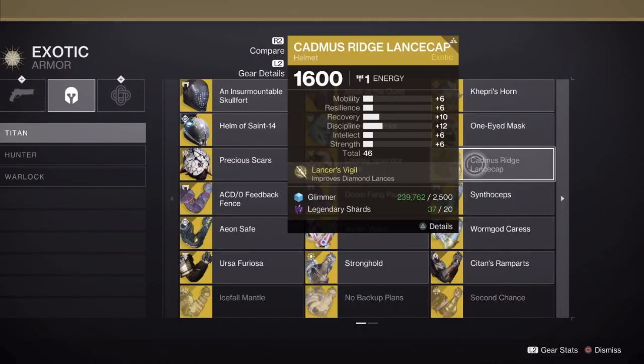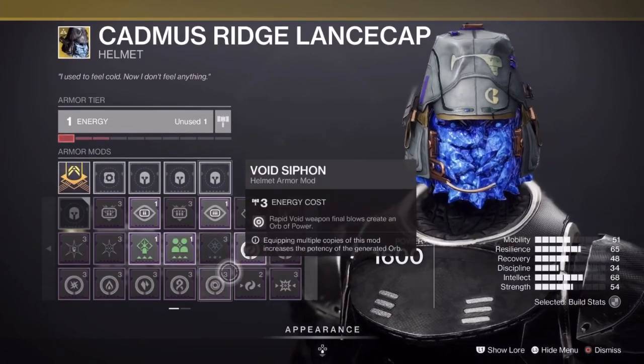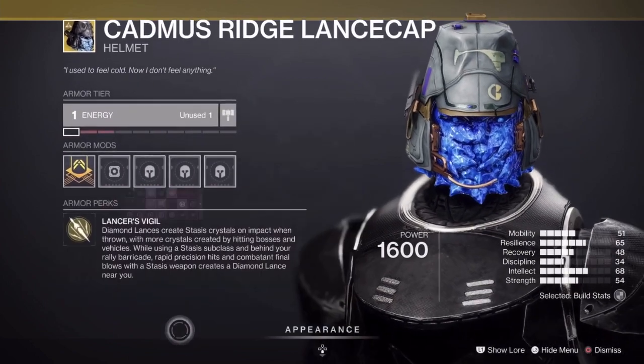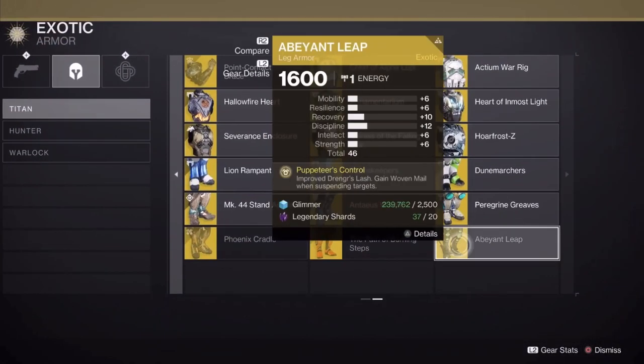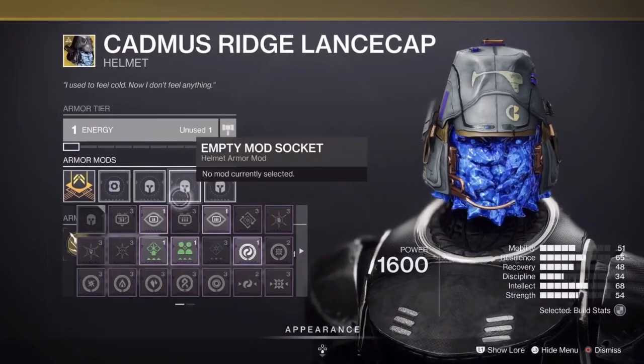Alright, let's get right into today's video. As you can see, this is the Cadmus Ridge exotic. As for getting this exotic from doing the campaign, we don't know yet as the API is not up. However, if you do the campaign you'll get an option to choose one exotic — it's either the Titan exotic boots or this helmet. I think it's the boots.